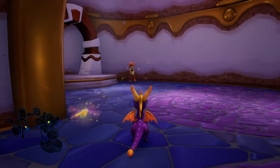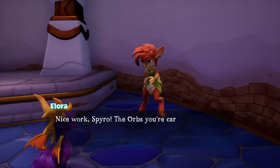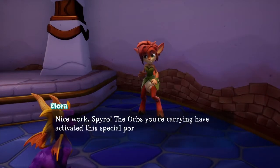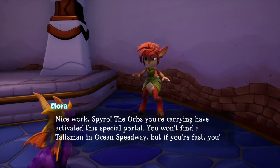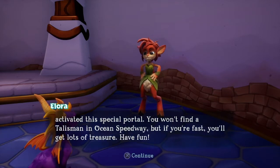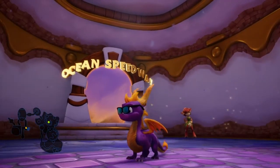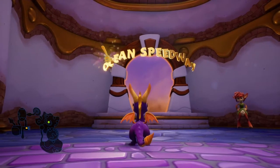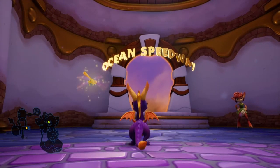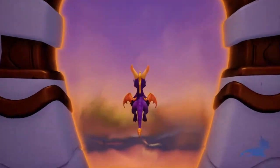Alright guys, in this video we're going to take on the first speedway of Spyro 2. Talking to Allura: 'The orbs you're carrying have activated this special portal. You won't find a talisman in Ocean Speedway, but if you're fast you'll get lots of treasure.' This game for sure has skill points for completing speedways under certain times, so you do have to be really quick.